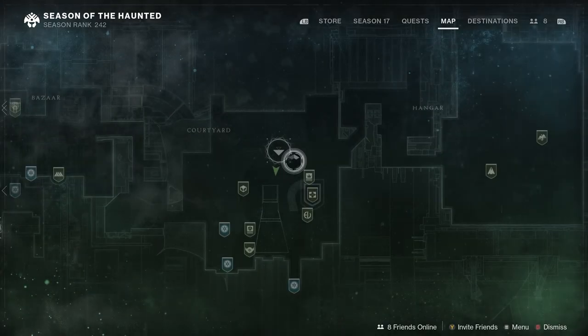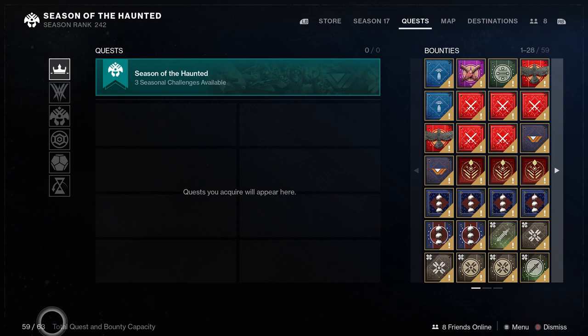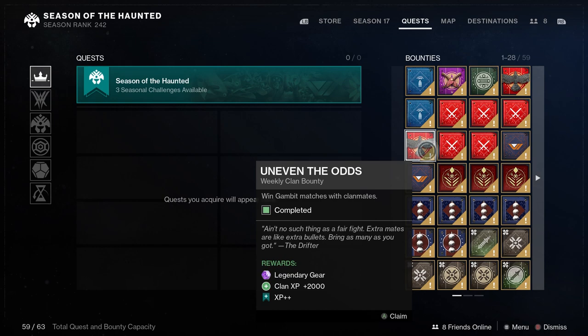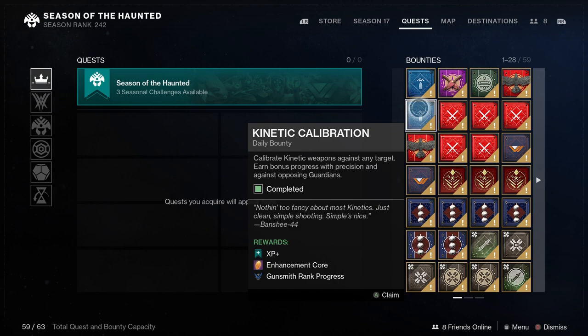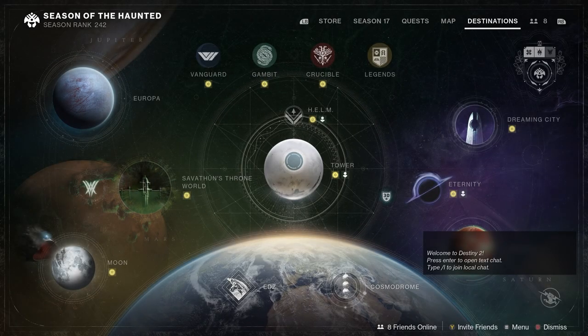The other source is bounties. In your quest area, you have a maximum of 63 things you can hold at any one time. I would never save up more than 60 because you always have a quest that comes in the next season. Some bounties say XP++ and some say XP+. Your XP++ bounties are limited and give you 12,000 XP. Your daily XP+ bounties give you 6,000 XP. Then you have repeatables at 4,000 XP, which you can grind, but those are the lowest amount — something to keep in mind when saving and doing bounties. Most bounties are tied to destination activities — your core activities like Vanguard, Gambit, and Crucible.